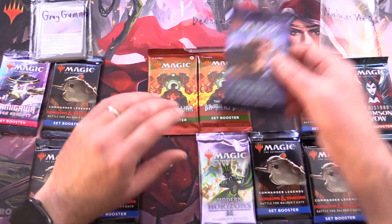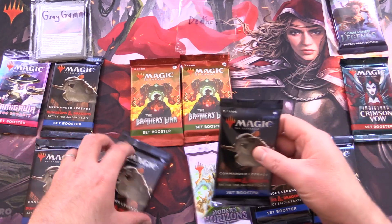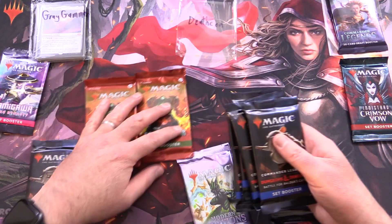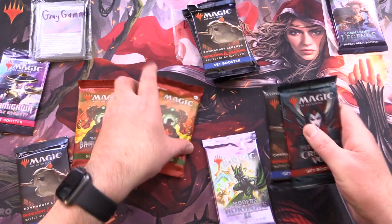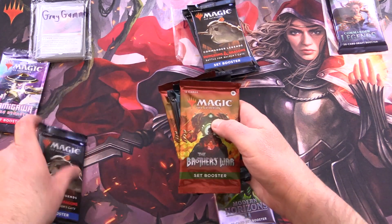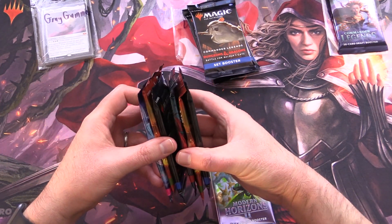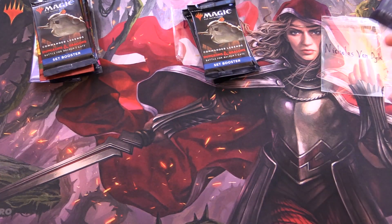Nicholas is getting the Commander Legends. Deathcon is definitely going dragon hunting, so we'll grab four of these. And then Grey Gamma getting everything else. So let's make a fantastic sandwich like so. We should have seven packs here. Alright, let's get to cracking.